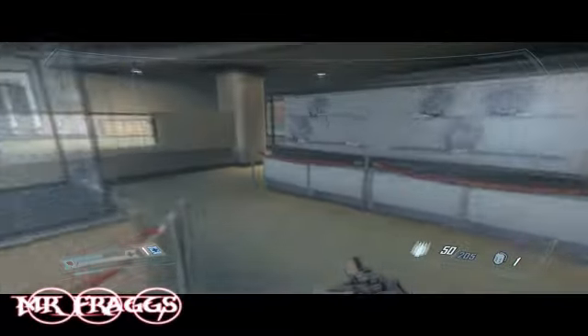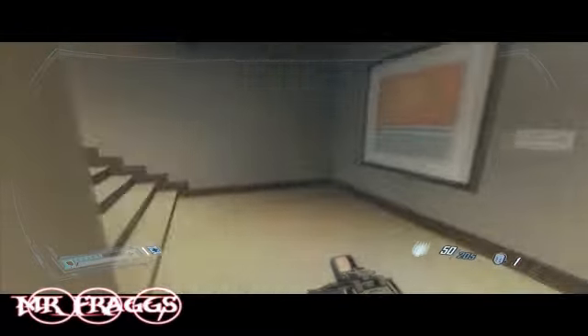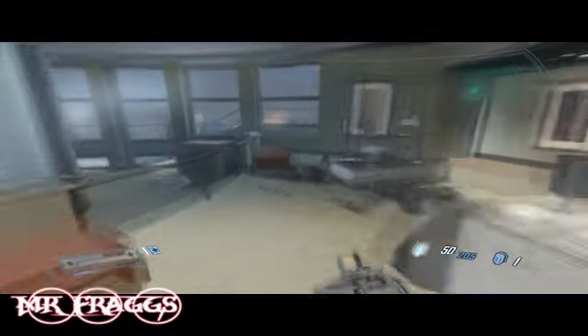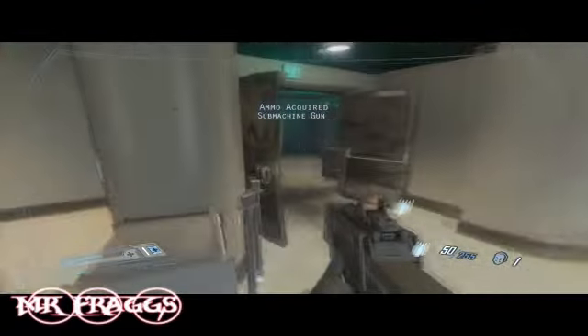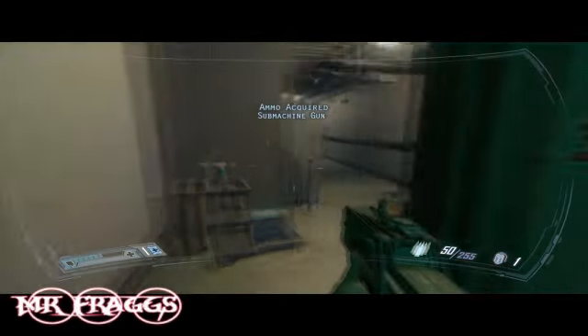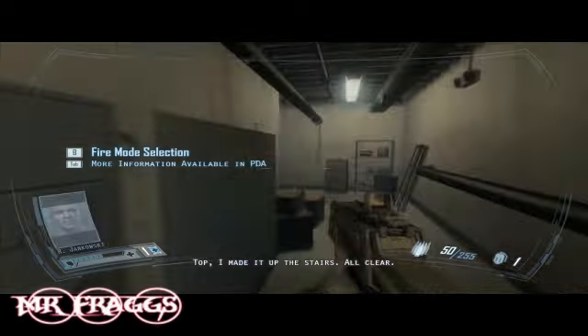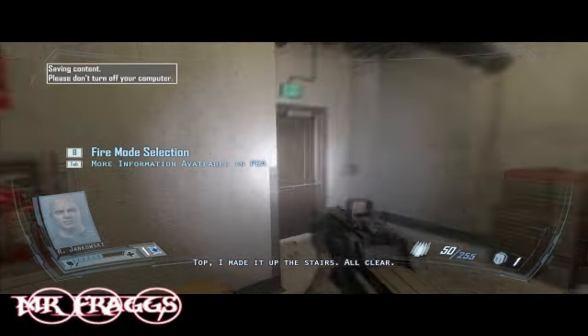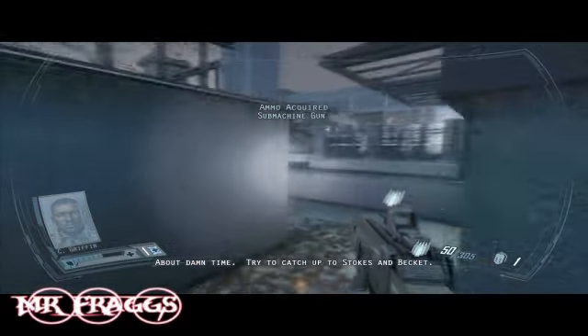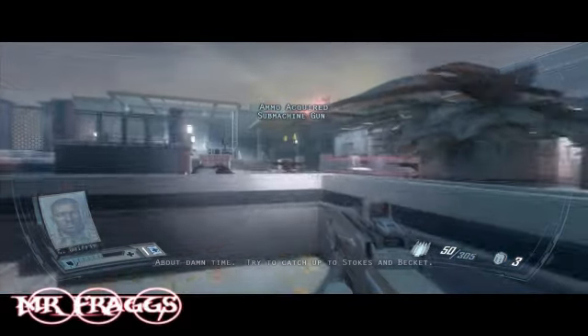Now that you're done clearing out this room, continue on through the door they blew open for you. Make sure you pick up all the ammo, because later in the game I ran out of ammo almost towards the last boss. I was pretty close to running out to the point where I had to resort to an automatic shotgun for the last boss.